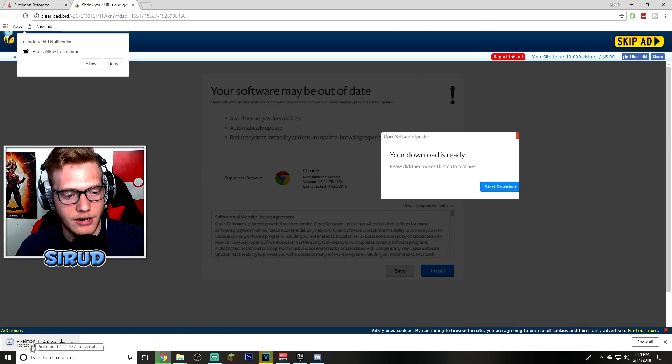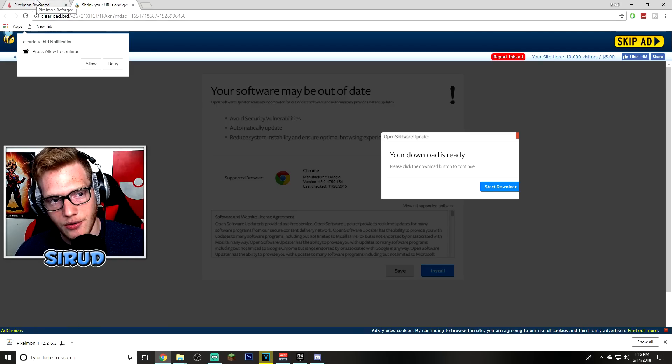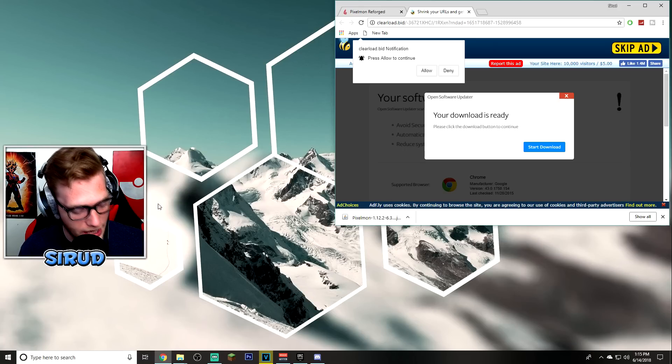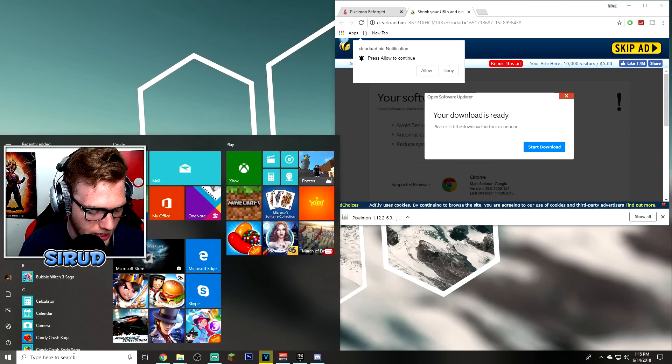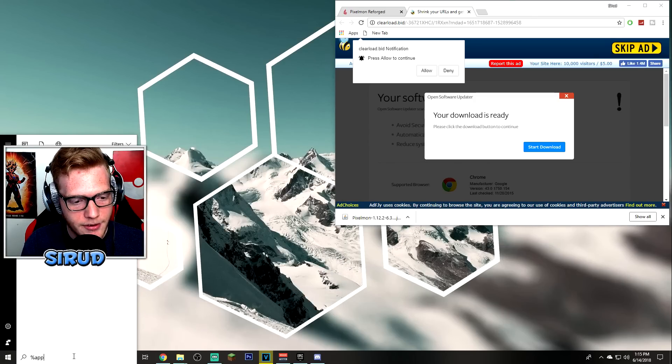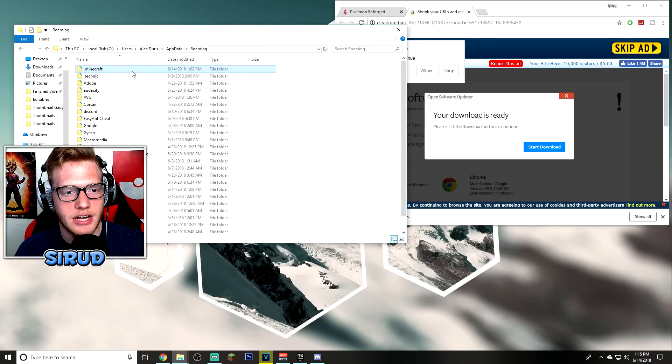Hit 'Skip Ad' in the top corner and there you go — Pixelmon is downloading. Once it's done, hit Keep and you're good to go. Now we need to go to your Minecraft folder. Go to your search bar in the bottom left and type in '%appdata%' exactly like that, then hit Enter.